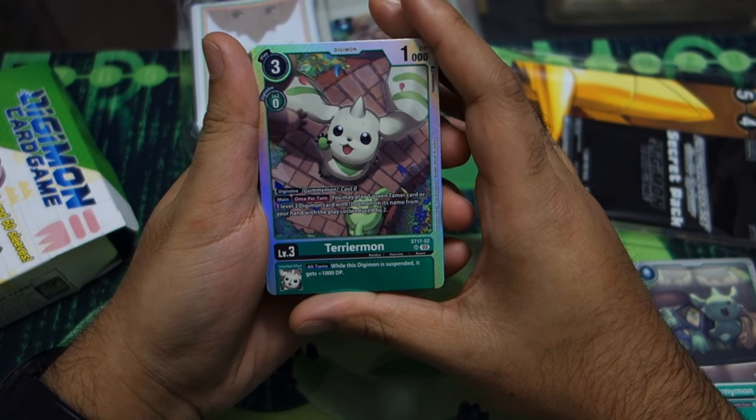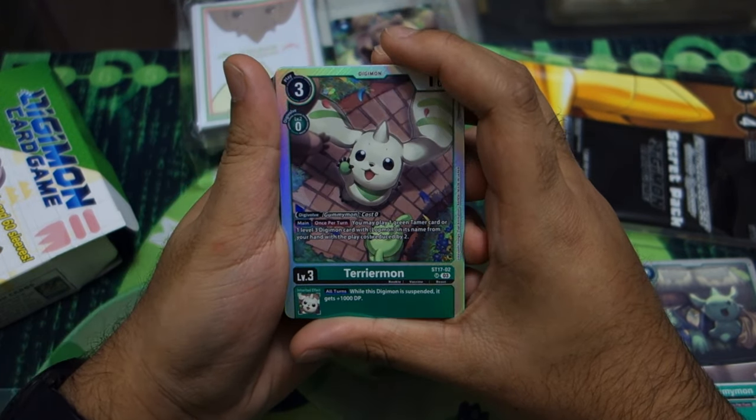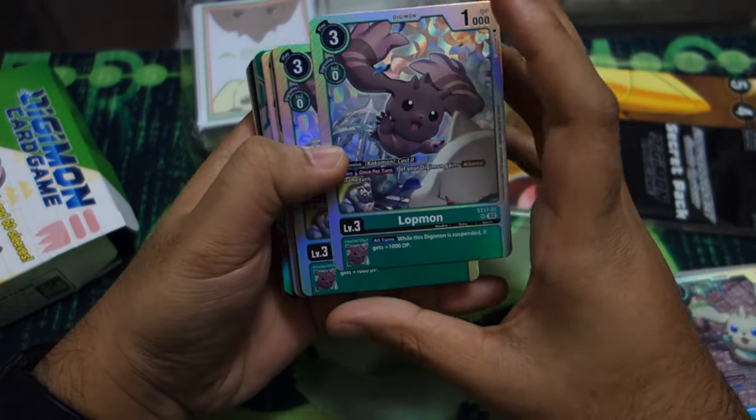Terriermon — if you have a green tamer or one level three with Lopmon in its name from your hand, it reduces the cost by two. We've got two of those. Then we have Lopmon, which is honestly going to be so good — one of your Digimon gets Alliance, returns as a main effect, quite nice.